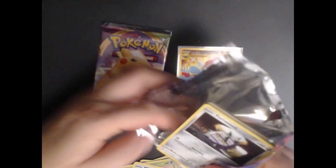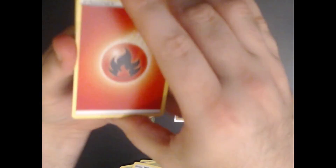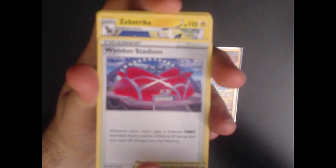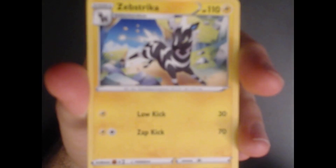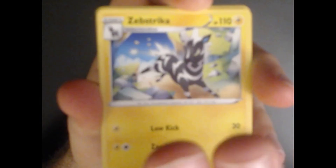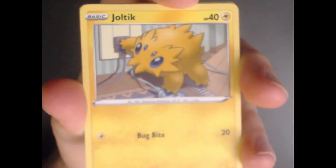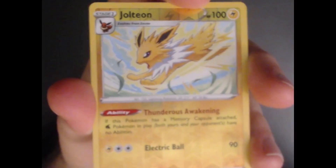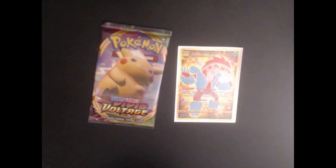All right, well if we don't hit anything else in this video I can't complain. Second pack: Fire Energy, Loudred, Wyndon Stadium, Zebstrika, Farigiraf, Joltik, Sandile, Cyndaquil, Jolteon reverse — that's not too bad — and a Metagross non-holo. That is a nice reverse to get.